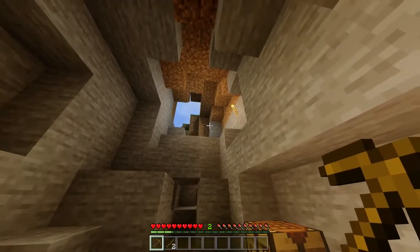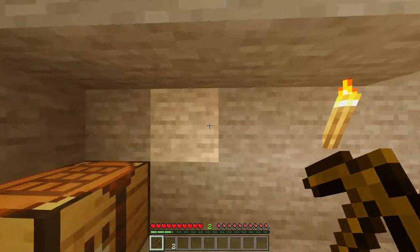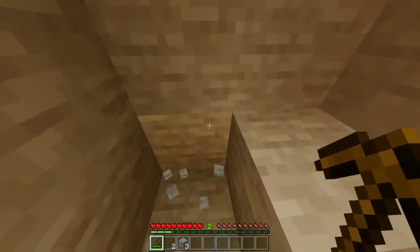Now once you've got them, you then want to find yourself a cave or a mine, somewhere where there is going to be a lot of stone. You then want to take your pickaxe and mine out three pieces of stone, which will then turn into cobblestone once you've mined it.